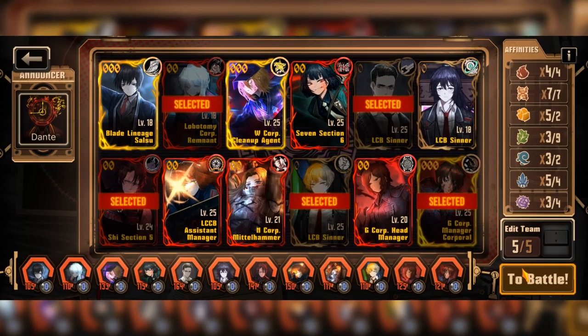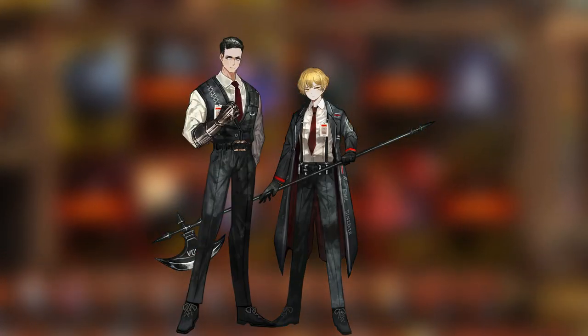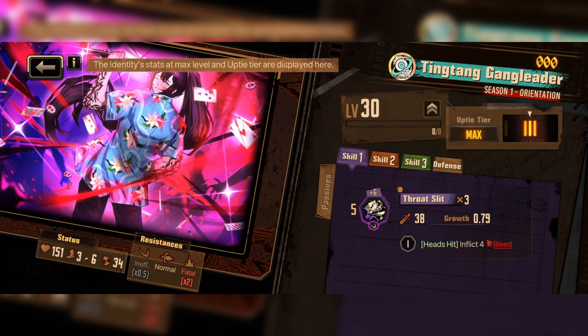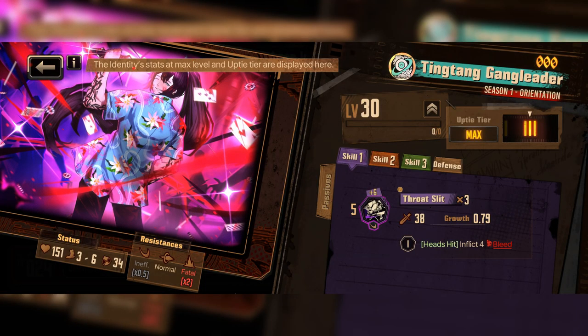Two sinners I highly recommend are Base Sinclair and Mursault. Maybe even Base Heathcliff, depending on how many purple affinity you need. If you are lucky enough to get Kong Lu, TingTang Gang Leader, add them to your team.